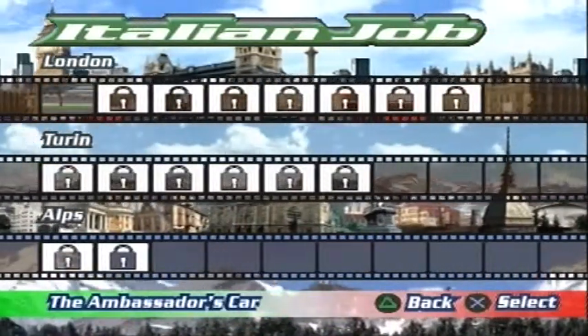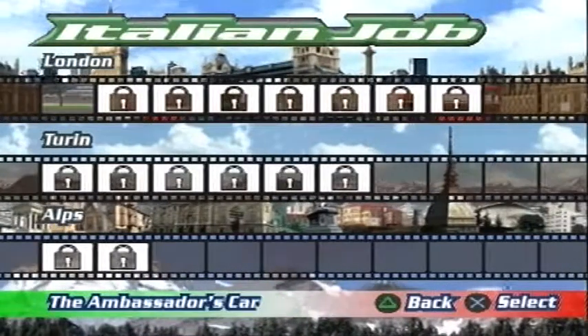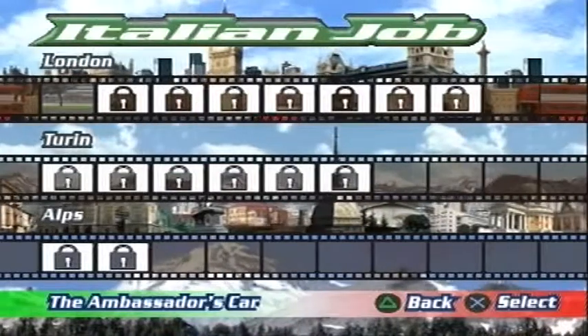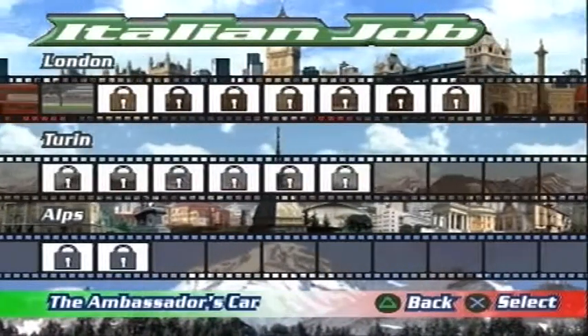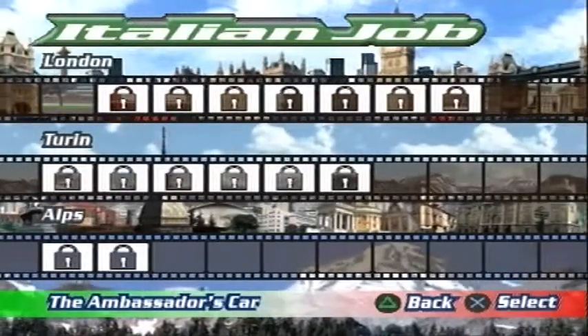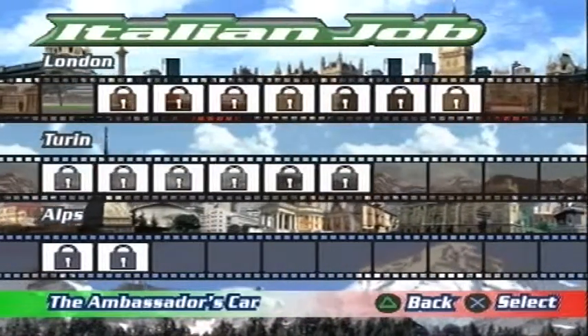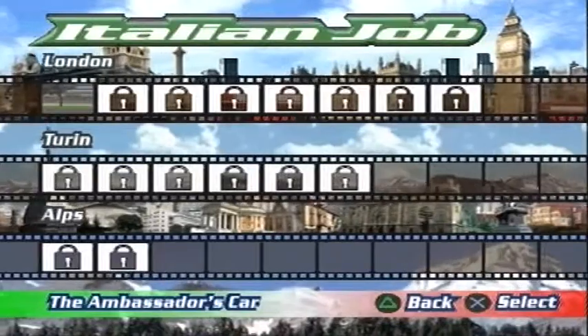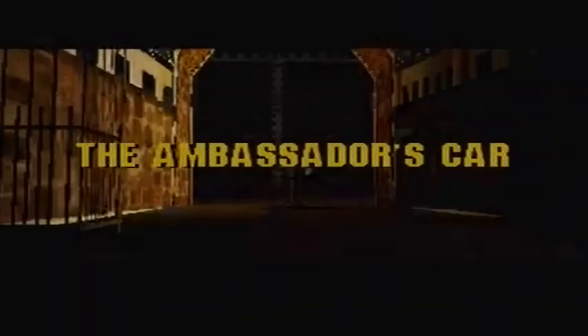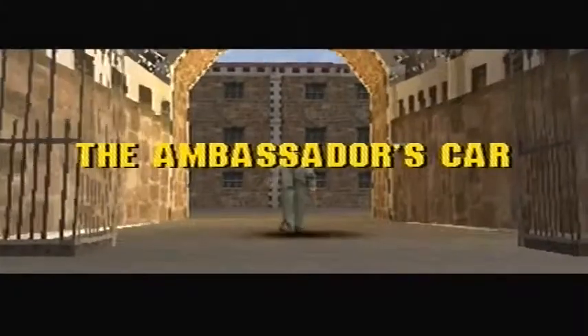So we're starting in London. I believe it's the one where you have to get Charlie out of prison — the main character in both the film and the game. There was a lot because I haven't unlocked him yet, so first mission: the Ambassador's Car.